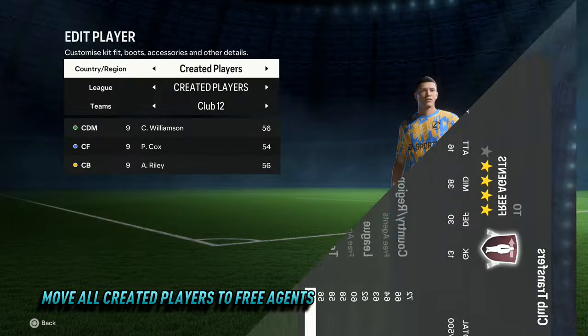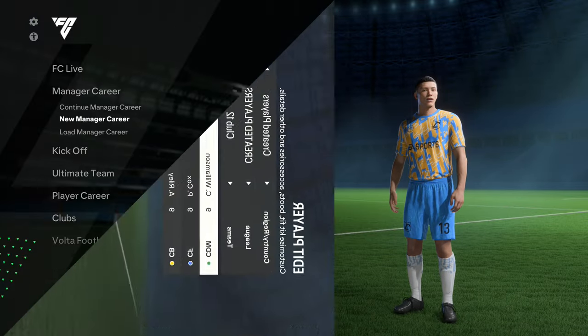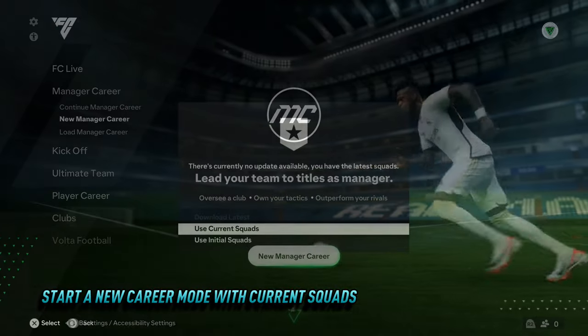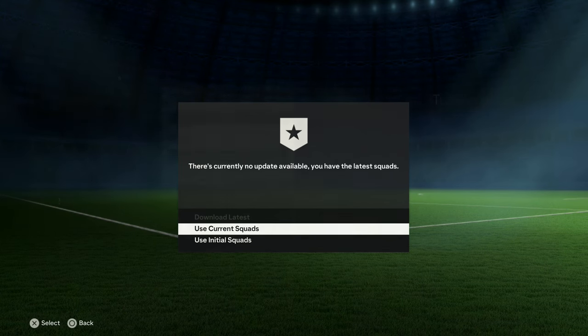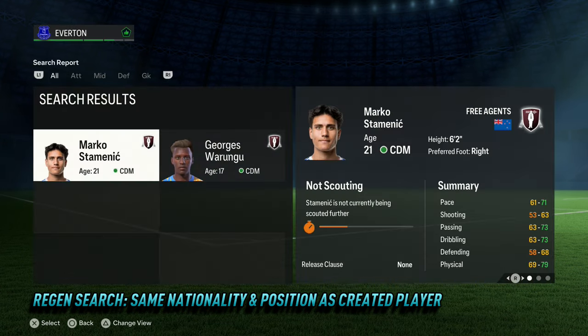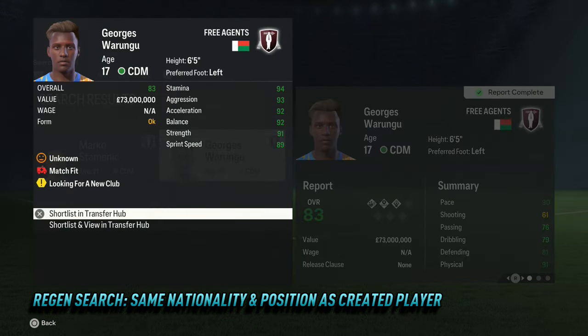Once all created players have been moved to free agents, it's now time to start a new FC24 career mode using current squads. If a squad update is available at this point please ignore it, otherwise all created players will be deleted. Once you have started a new career mode, it's now time to search for the Regens using nationality and position as search parameters.